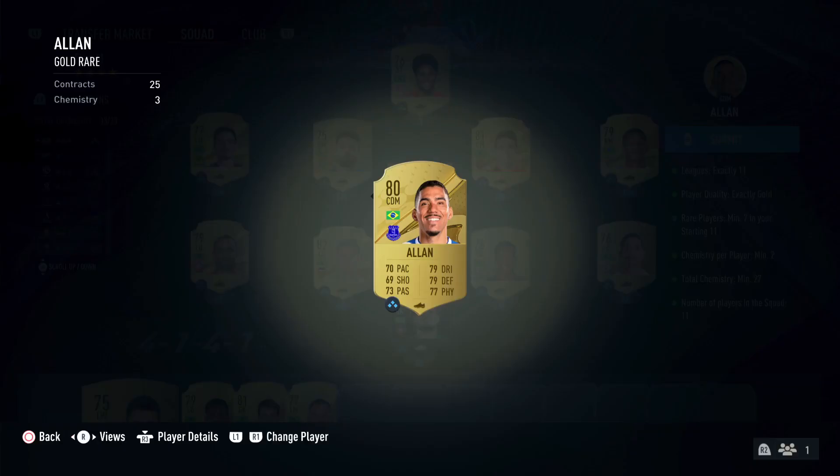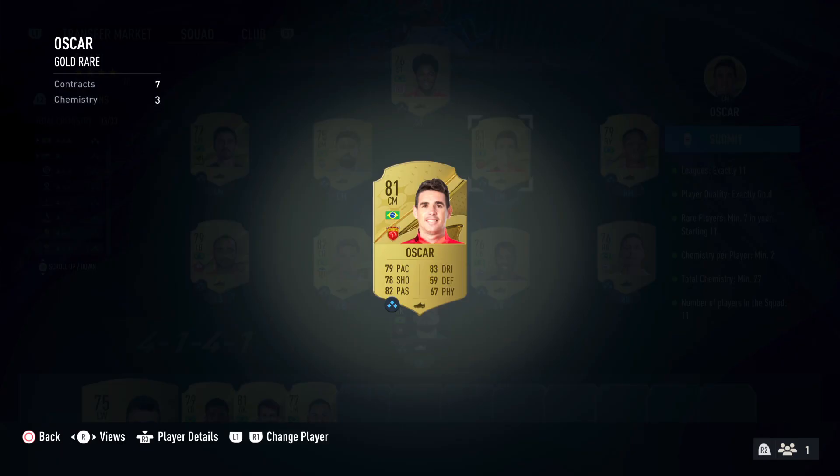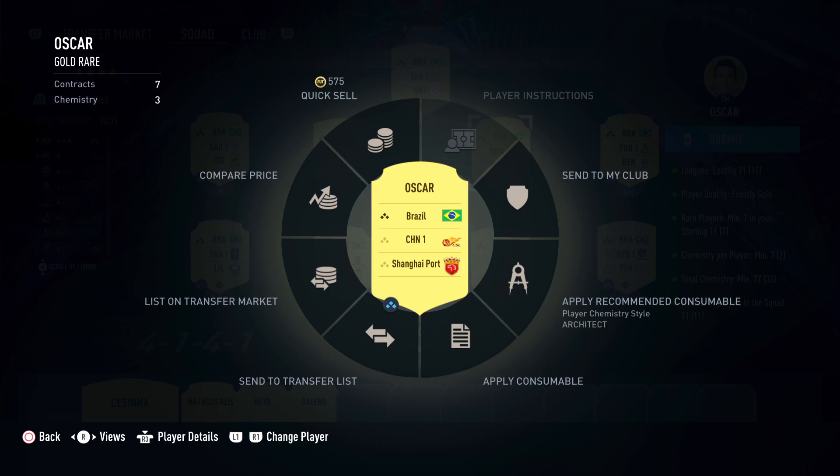In the midfield, Joe Paolo from MLS, from Sounders FC club — make sure he's exactly on his position, guys. I have Alan from the Premier League, from Everton. And Oscar cost me 10k from China league, Shanghai Port.